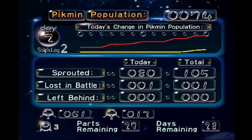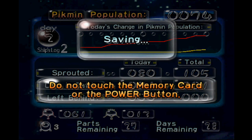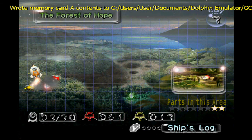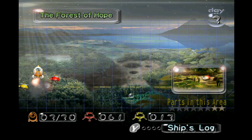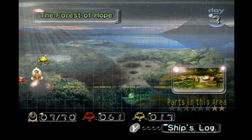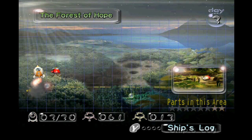That concludes this episode. In the next episode of Let's Play Pikmin, we shall make a return to the Forest of Hope with our newfound Pikmin species — the Yellow Pikmin — which we can use to bomb out some of the walls we've seen around the Forest of Hope to get more spaceship parts. Until then, this is NDM saying thanks for watching. Goodbye!